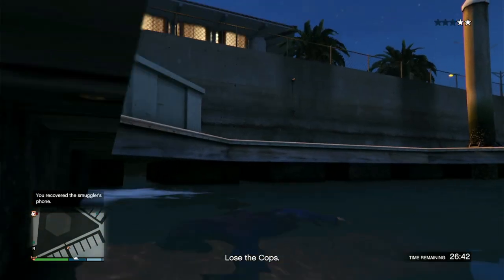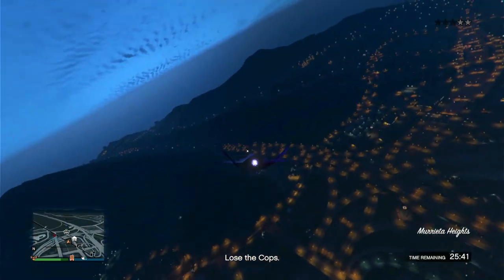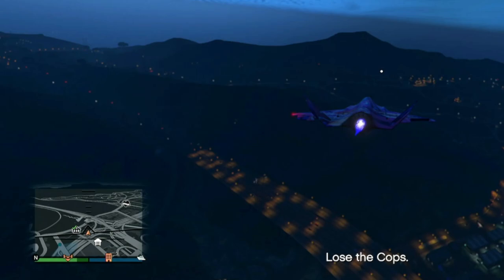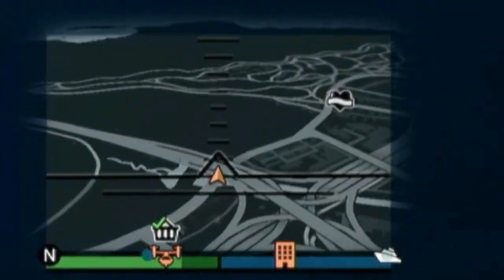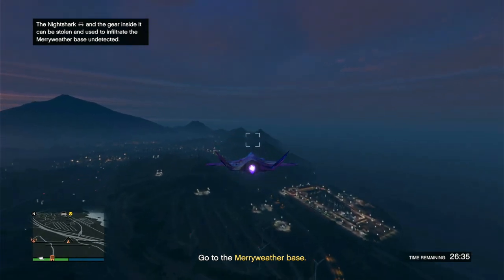Now we have to lose the cops and we're gonna lose them just like this - very easy to do. We're gonna go over in this general area and wait for it to lose the cops and spawn the next part of this dual mission. By the way, how do you guys like my jet livery? Princess Robot Bubblegum - hell yeah.